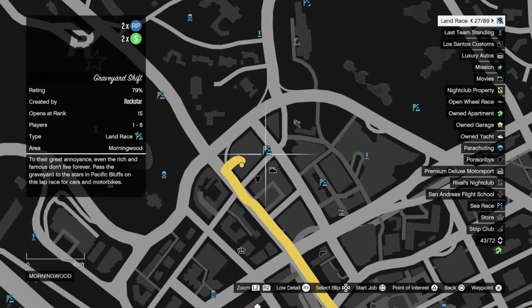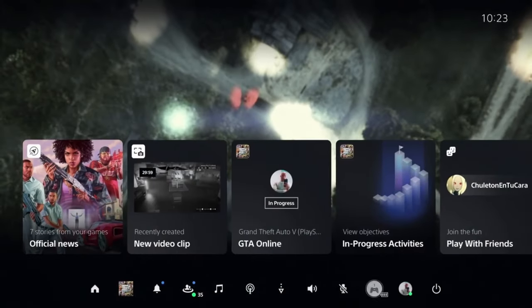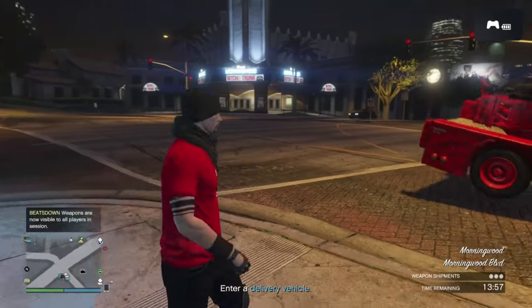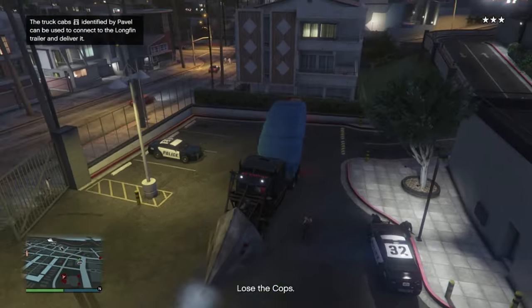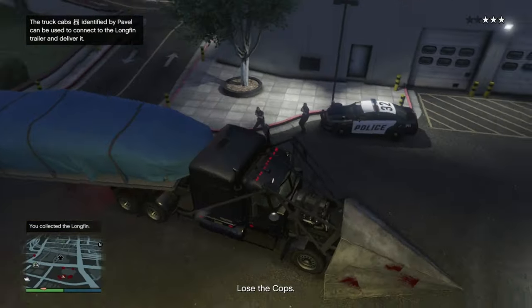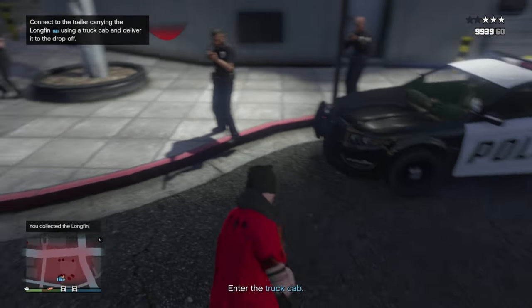Once you know how to job warp, you'll wonder how you ever got by without it. You can even use it for teleporting certain bunker goods during a selling mission, or for teleporting the long fin during the Cayo Perico preps, as it will transport your personal vehicle with you.